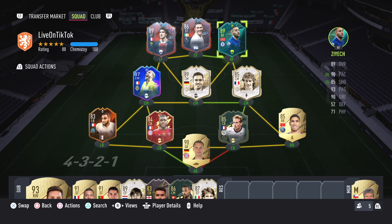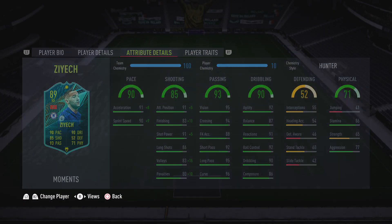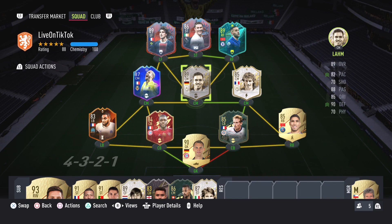I recommend whatever character you're using in the striker position, just make sure they have good passing. For your left and right forward, remember they will play like strikers, so good shooting is key — I wouldn't go for anything under 82. For the midfield, I like to go for a very defensive midfield, so high defensive stats is key. For your defenders, high pace and high defending and you'll be solid.